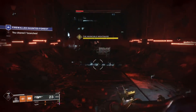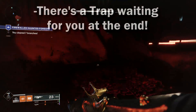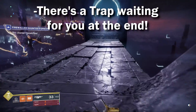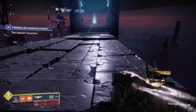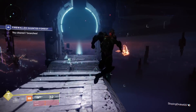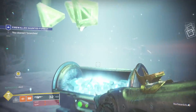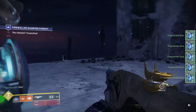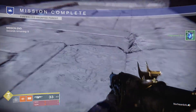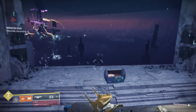Speaking of claiming that chest — a little tip. When you do that, the bottom of the passageway is going to disappear and you're going to fall into a pit with an invincible nightmare. If this happens, just die. Let him kill you, because then you're going to respawn at the chest. If you're stuck in there and something happens and you can't open the chest, don't fret — you will still have your Fragmented Souls, but you'll have to go back to the tower and get them from your postmaster. So just try to avoid falling down the pit in the first place.